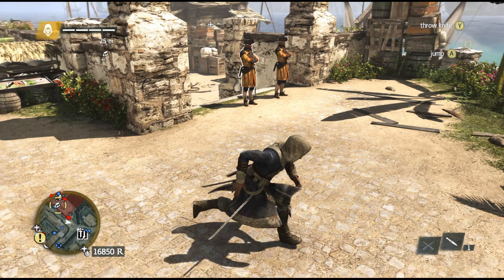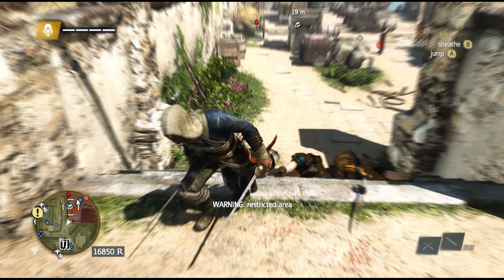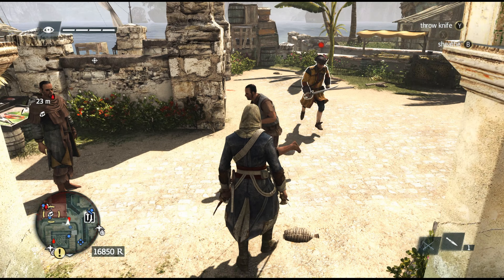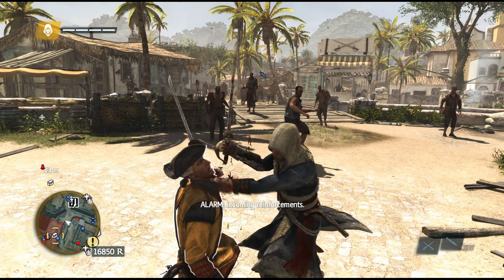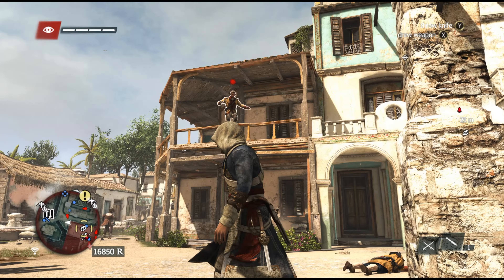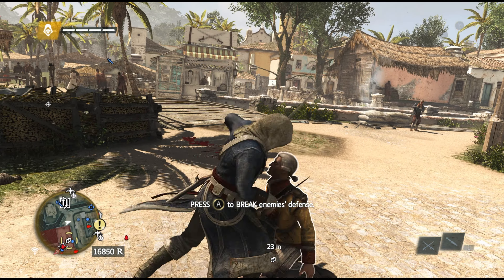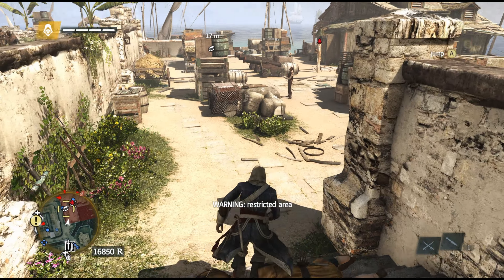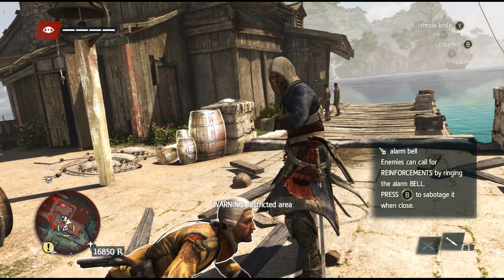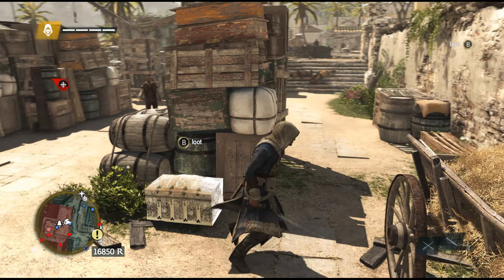There are two more brutes over here — no wait, they're just regular guys. Let's kill them the same way. Double kill. He saw me. Someone's gonna ring the bell now and they're gonna get reinforcements, which is not good. There's gonna be a lot of guys coming for me. Let's just kill them. Let's kill the guy with the bell. Can you stop ringing the bell, please? There we go, just kick him in the face. And there's a sniper up there.